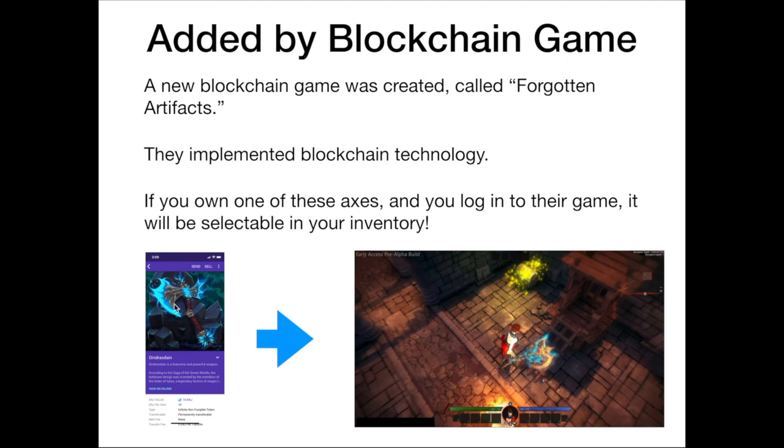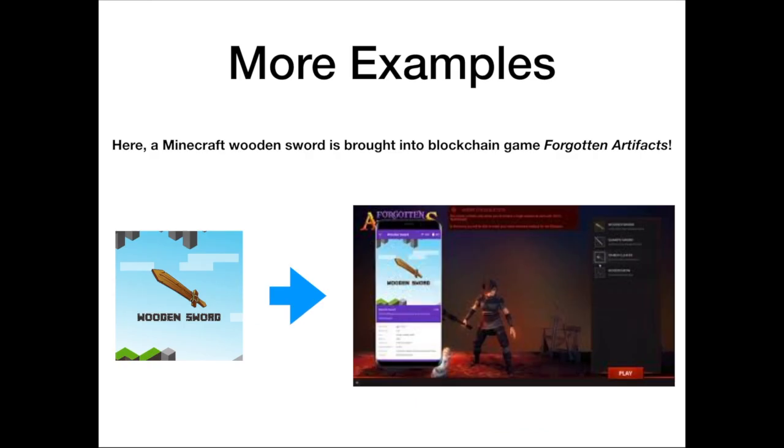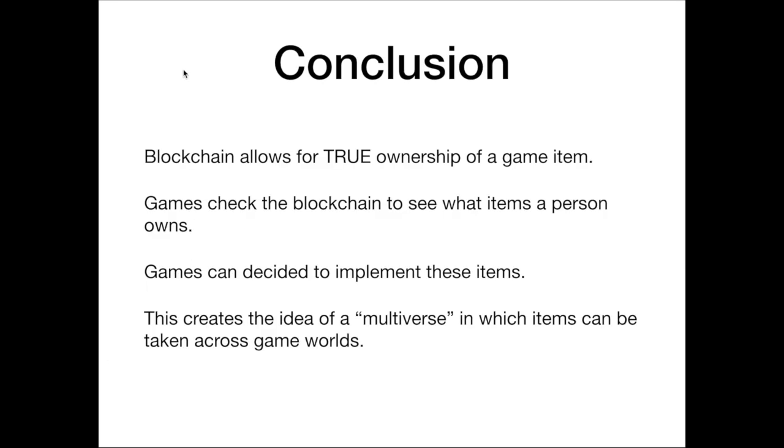Another cool example is the super popular game Minecraft. Enjin also created a situation where the Minecraft wooden sword is a collectible item stored on your Ethereum address, and in that same game Forgotten Artifacts, when you log in you can actually select the Minecraft wooden sword as an item to use and fight monsters. They even added a funny animation where if you walk up to fire, the sword catches on fire. This wooden sword is from a totally different game but it's brought into Forgotten Artifacts.